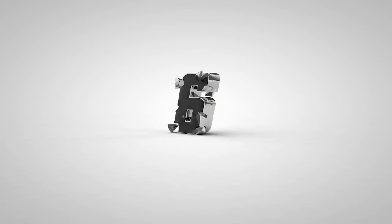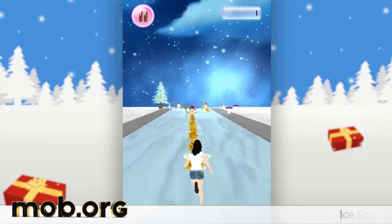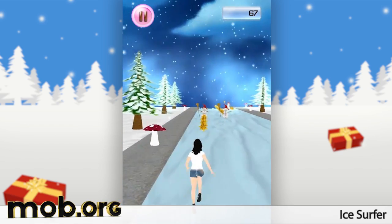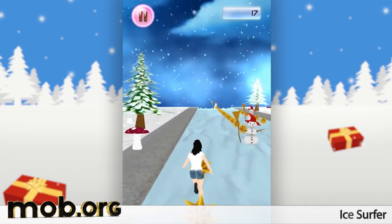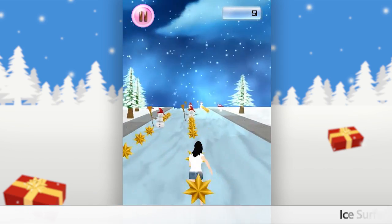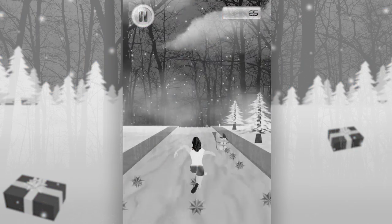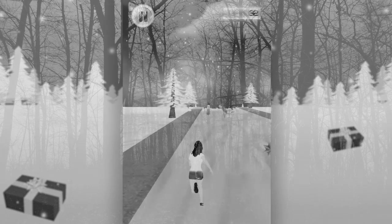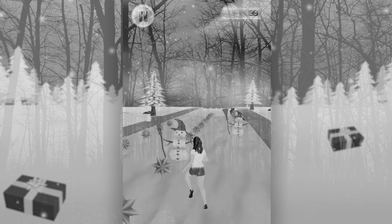And now, let's get down to trash. Ice Surfer is a runner where the protagonist is a girl running in a skirt and high heels in a frigid environment. Sounds plausible already, huh? By dodging snowmen, we'll collect gifts and stars to get points. There's no plot or high scores to deal with, so you'll just have to use your imagination. For example, in my mind, the girl is a kidnapped prostitute who just escaped the basement where she'd been held by a maniac since last summer. I just can't come up with another explanation for this girl to be running in a skirt and heels in the dead of winter.